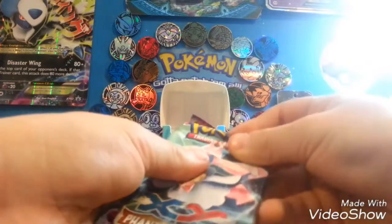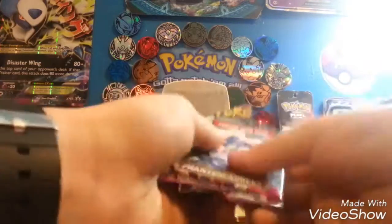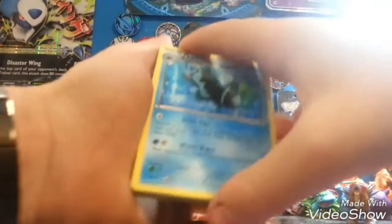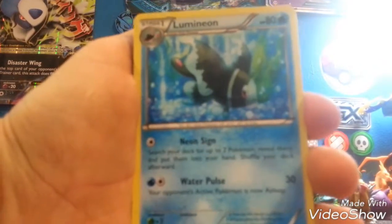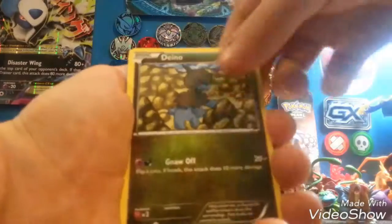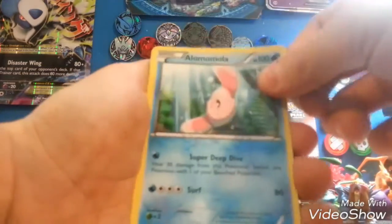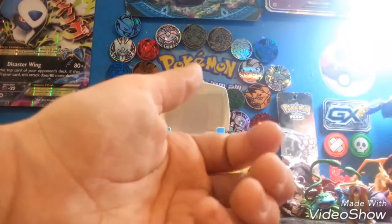Another Phantom Forces pack. So we got Aluminion, a Robo Substitute, Torino, Gligar, Dedenne, Alomomola, Totodile, Reverse Venomoth, and a Jellicent Regular Rare.